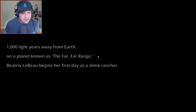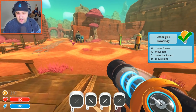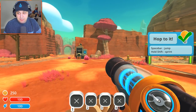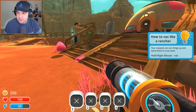1,000 light years away from Earth on the planet known as the Far Far Range, Beatrix Labu begins her first day as a slime rancher. It's giving us some tips — basic first-person controls. Spacebar to jump, Shift to sprint. Got it. I'm already a professional slime rancher.